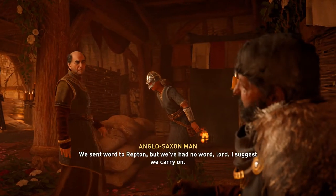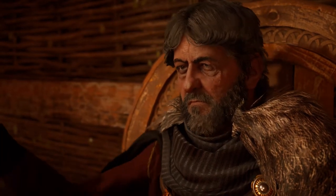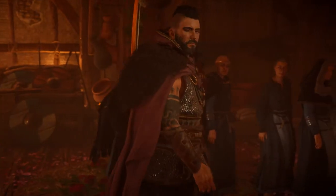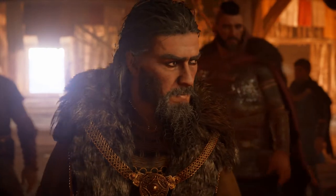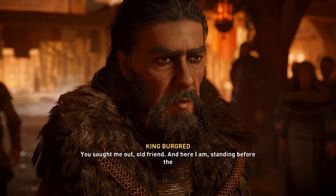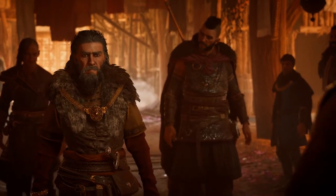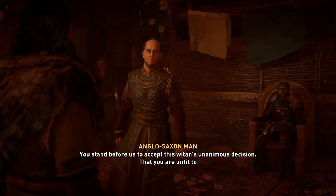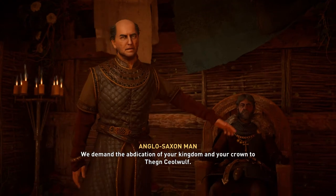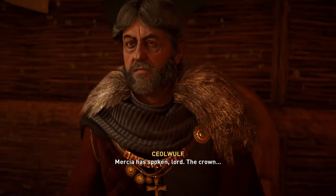Cutscene begins: A lord demands to know where his son is. Soldiers report no word from Repton. The Witan convenes, and Burgred is told he stands before the throne from which he once reigned. The Witan's unanimous decision is announced: he is unfit to rule and is hereby deposed. They demand the abdication of his kingdom and crown to Thane Chairwolf. Mercia has spoken.